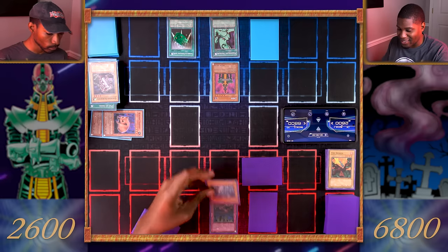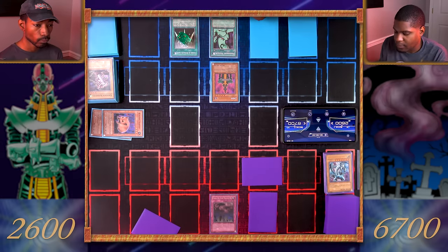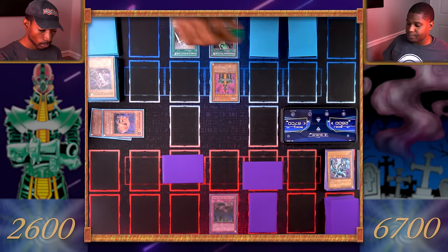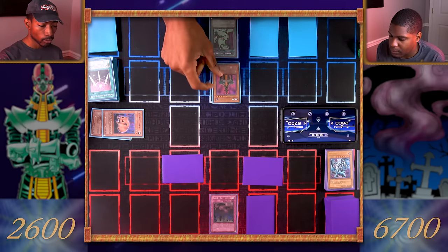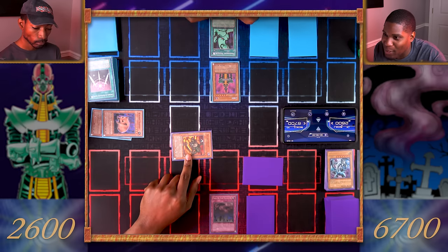Blue-Eyes is destroyed — you'll take 100 damage. Set a card face down and it's your move. Draw, set a card face down, end my turn. My Swords of Revealing Light go. Draw. Jinzo, attack this monster. You just messed up — you attacked my Spear Cretin!